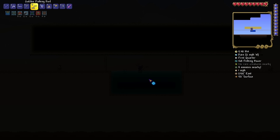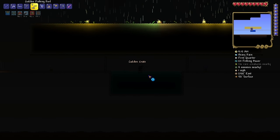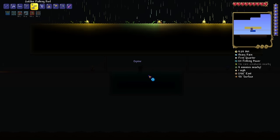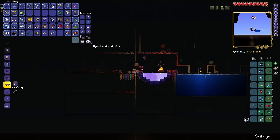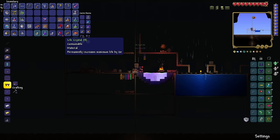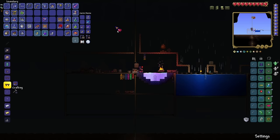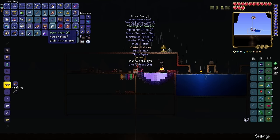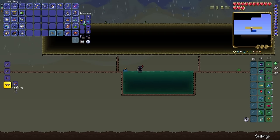With rain comes increased fishing power, so I take the opportunity to grind through some real fishing whenever it rains. I spent a lot of time fishing in this playthrough. For reference, we're at around 30 hours of gameplay and only one boss has been defeated — a lot of my playthroughs in the past have clocked in at around 30 hours overall, so by comparison this is incredibly slow progress. One particularly lucky fishing session brought in 5 gold crates, and opening those crates netted 4 life crystals, which is kind of insane given the 1 in 8 chance for each crate to contain one. This took me from 180 health to 260 health, comfortably over the threshold for the Eye of Cthulhu to spawn.